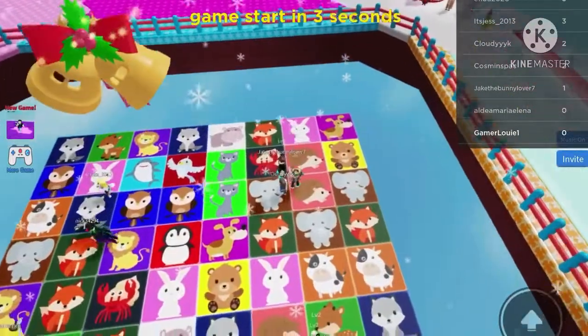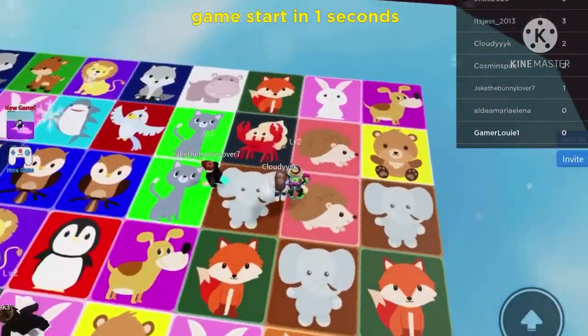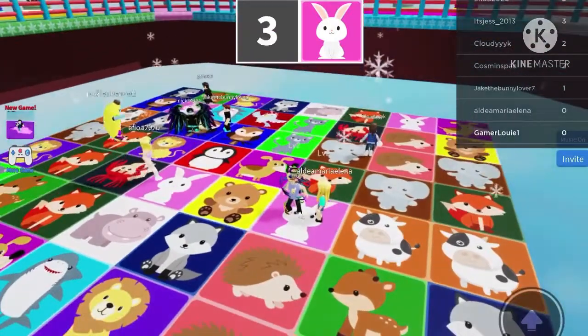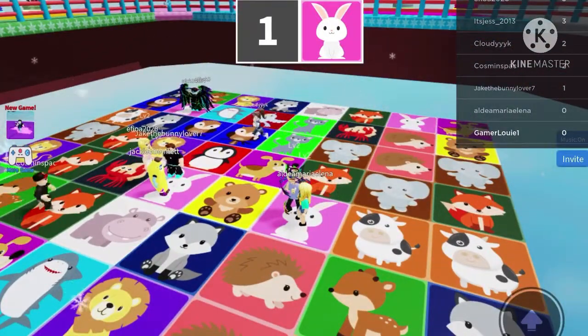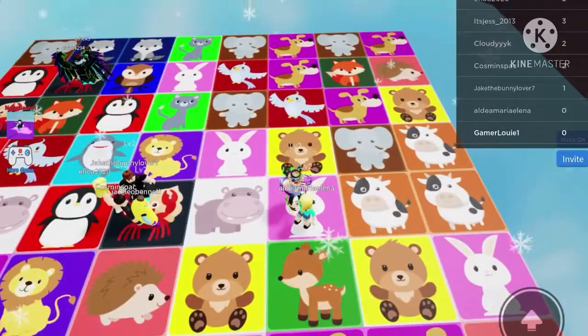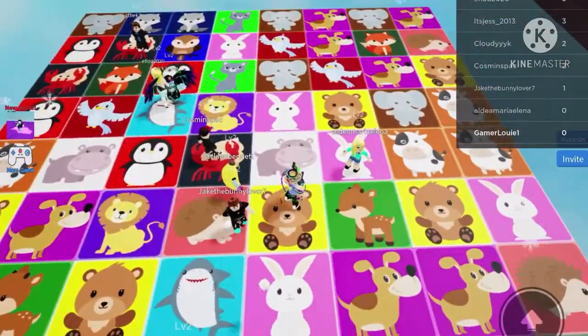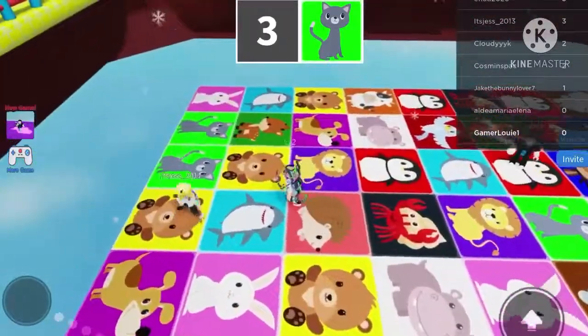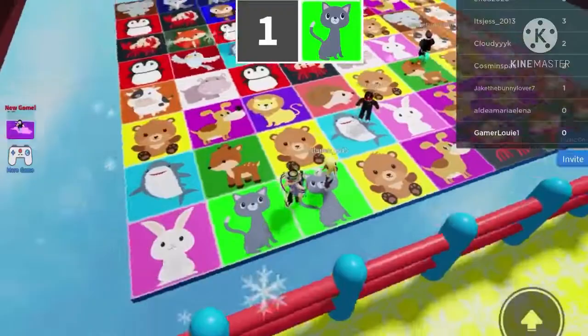Here we go! Okay, bunny - I'm literally on it right now. I'd better keep my eye on the colors because animals are in random colors, so I've got to concentrate. Green cat, I can see it now. Oh, thank god I got on there in time.